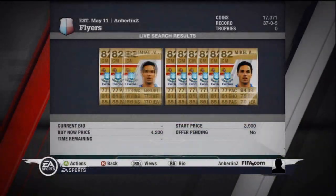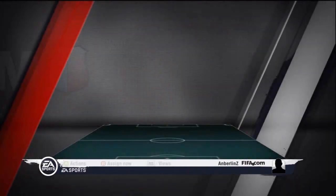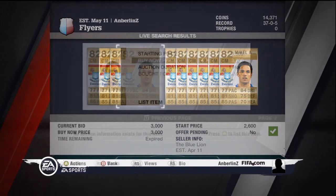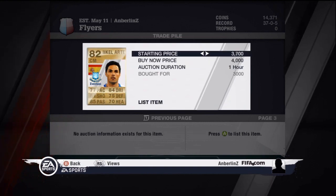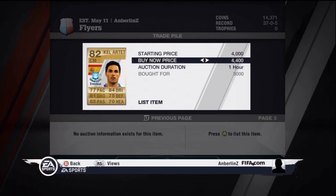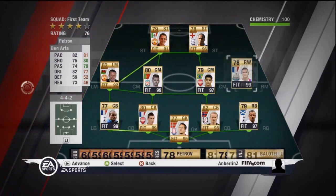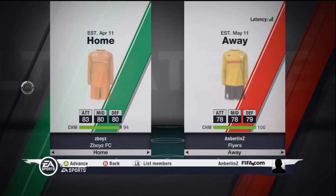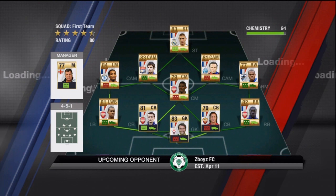Here, you guys are going to see me buy Mikel Arteza — he plays for Everton, he's Spanish. He came for 3,500 coins, so we're going to try to sell them for a little bit of a profit. And if he doesn't sell, we're probably going to end up adding him to the squad at some point. Really good player. Thought we could make some profit off him to recharge the goal for the next player we're trying to buy, which is still a secret, guys. You guys can guess all you want, but I still can't tell you until you actually see when I buy him.